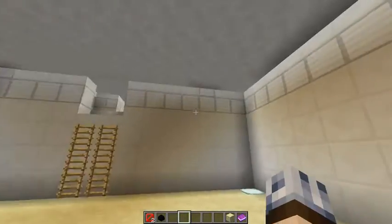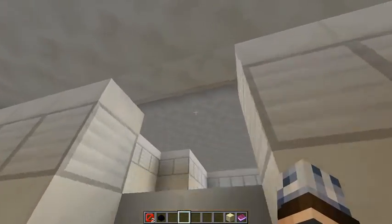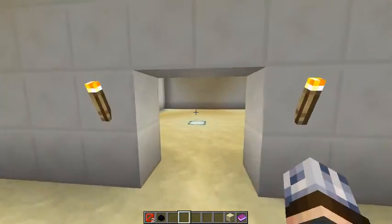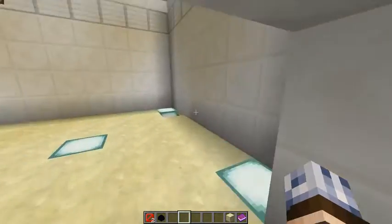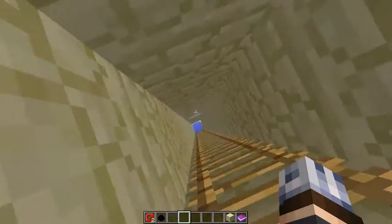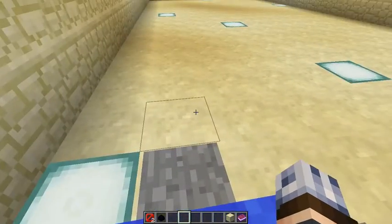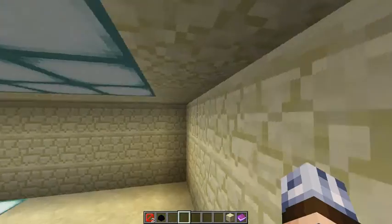And this is the living room and that there is my bedroom. And that there — I don't know what that is. Well, this is my kitchen. I didn't add anything to my house yet, but comment what I should add. This is my little secret room.